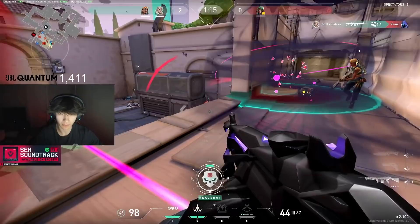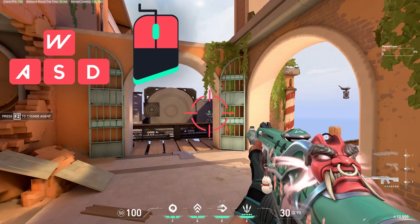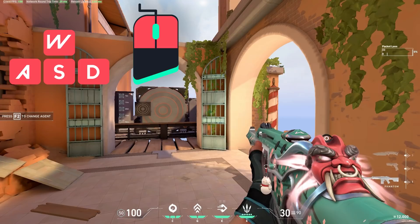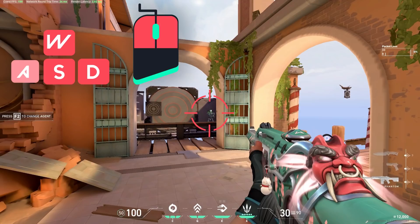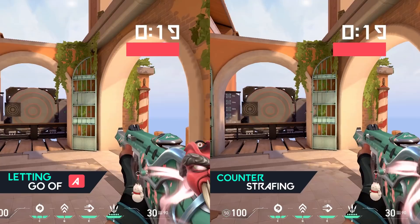For example, if you're holding the A key and moving to the left, then see an enemy and want to come to a standstill to be accurate, you can let go of the A key. However, it takes time with the momentum you have to come to a perfect standstill. Counter strafing can help solve this. If you're in the same situation and are holding the A key, then see an enemy and want to stop, instead of just letting go of the A key, you can tap the D key once right as you release the A key to quickly stop your momentum and get to a standstill faster. You don't need to do full strafes to get the full benefits of counter strafing — if you just want to stop in place as fast as possible, you can tap the opposite strafe key quickly to stop your momentum quicker.